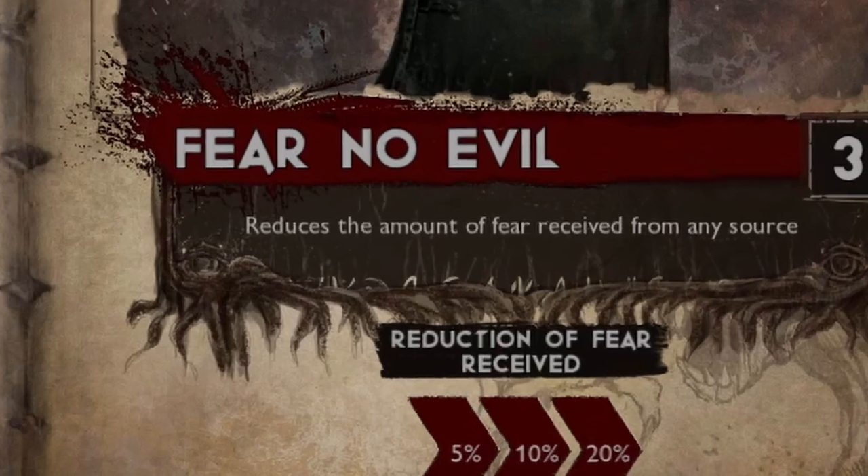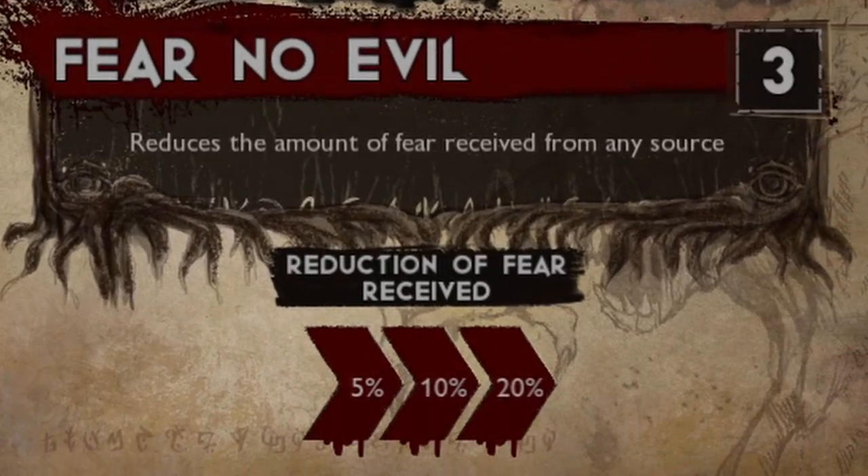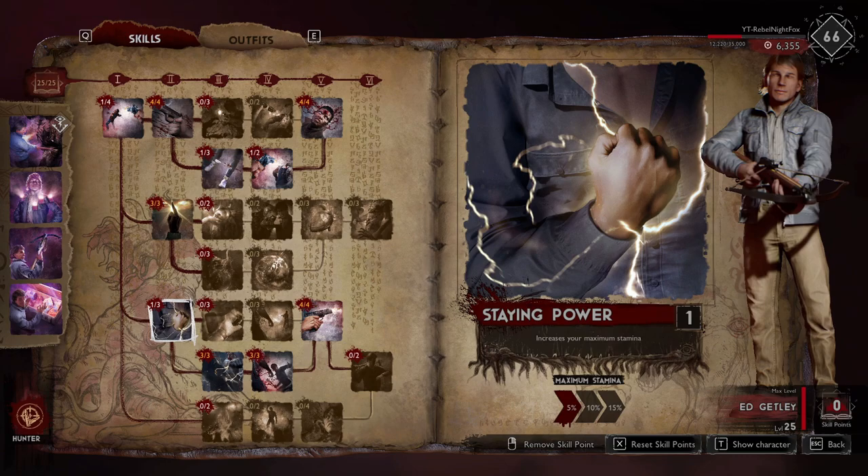On the third line down, I've gone with three points into Fear No Evil. This reduces the amount of fear received from any source by 20%. The reason I've gone with this on pretty much every hunter build is purely to reduce the amount I'm likely to get possessed within a game and wipe out my team. Along the third and fourth lines, I haven't gone with any other skills in that area, as I just don't feel they're as beneficial when making a basic foundational damage-based build.